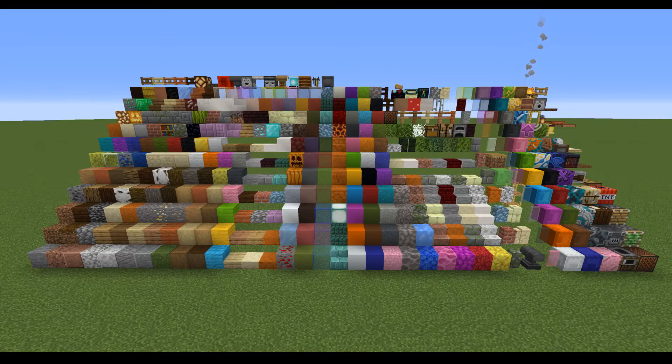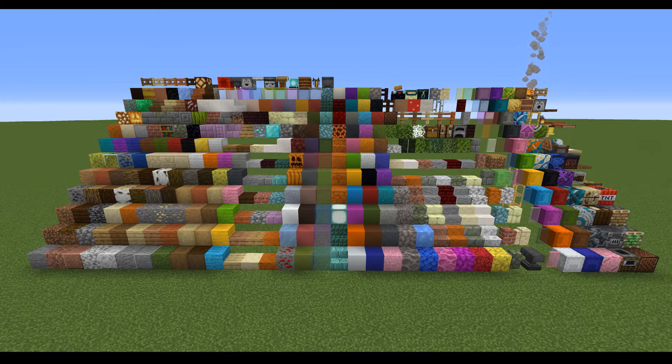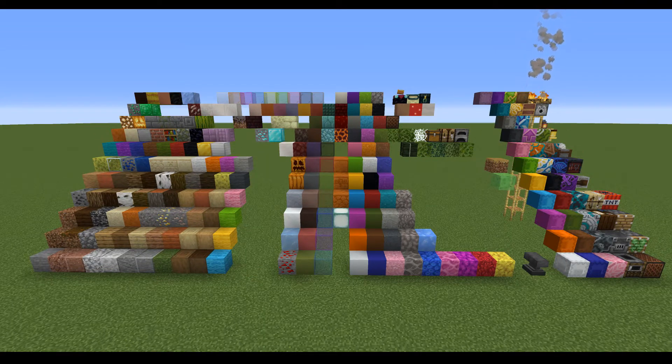So here is every block in the game — I might have missed a couple, but they're probably not important anyway. You have all your dirt, your woods, your concrete, your stairs, your slabs, your glass panes, shulker boxes, beacons, etc. But, of course, not all of these are full blocks. Here are all the full blocks in the game — you can see all the slabs, stairs, and glass panes have been removed. You've still got a lot of varied blocks.